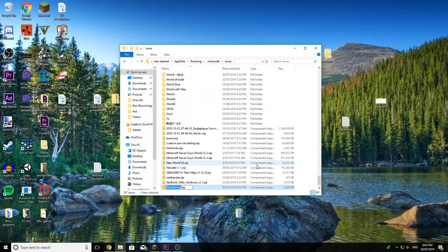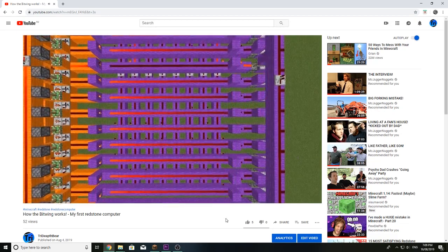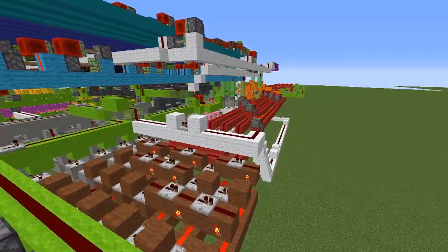If anyone else wants to download the world and try, feel free to do so. As I said in the previous video, the hardest thing for me to build was the wing. Because I had never really done it before, trying to work out how to get everything accessible to it was a real challenge, and you can probably tell from some of the redstone.